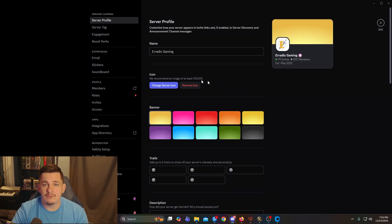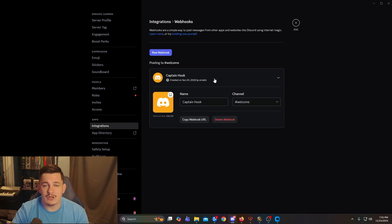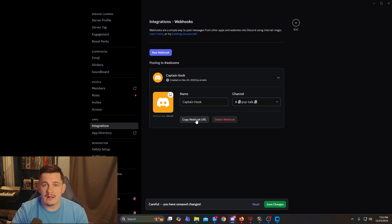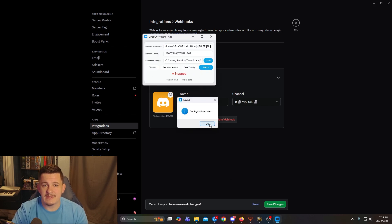Just go to a server you own, open the server settings, go to integrations, then webhooks, create a new webhook, name it whatever you want, choose the channel it posts in, and copy the webhook URL. Paste that into the queue pop app, save your config, and you're done. It's always a good idea to test it again just to make sure.